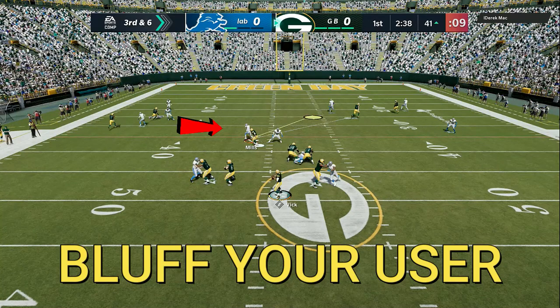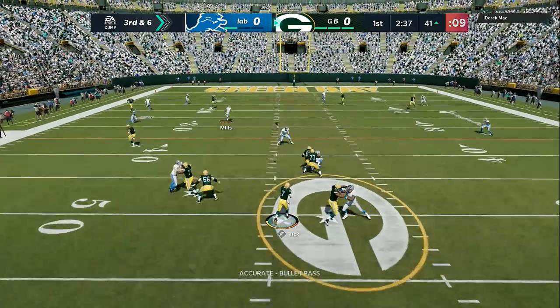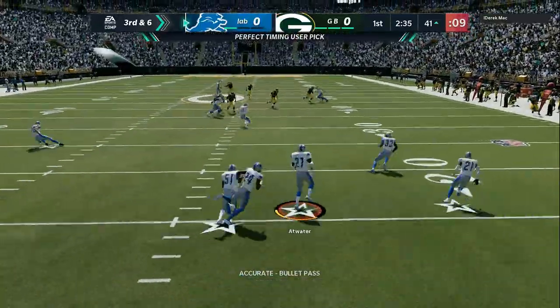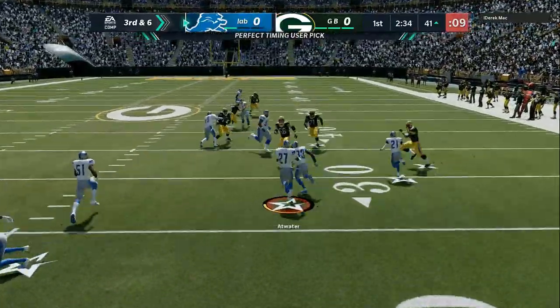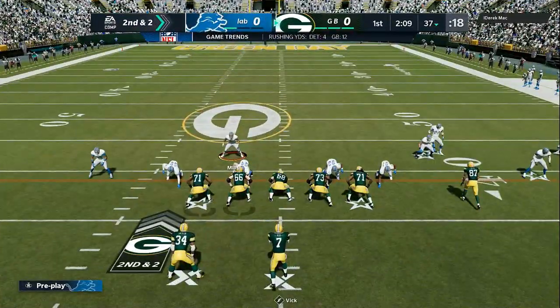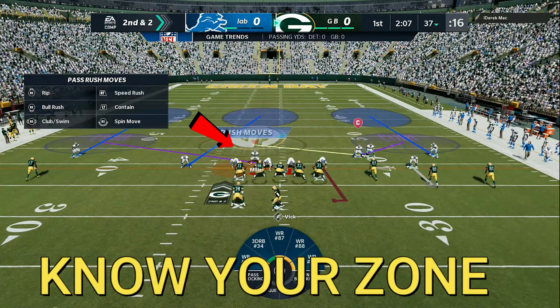Bluff your user. The first route that comes out is the route that you want to stay on for about a second. That would make your opponent start going through his progressions. Once he sees that you have that covered, he always has read number 2 in his back pocket. And even better players can go to read number 3 and read number 4.